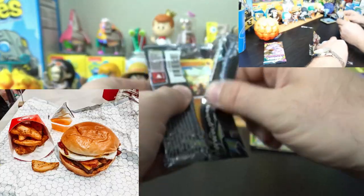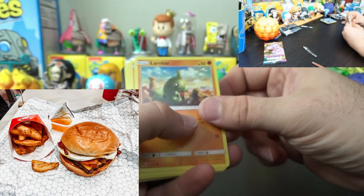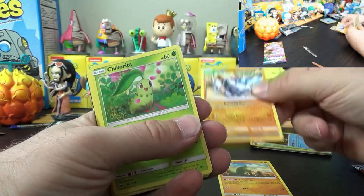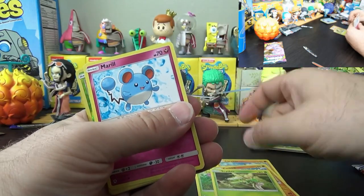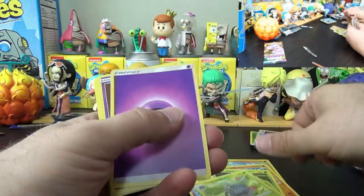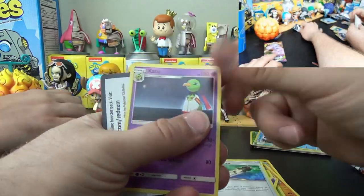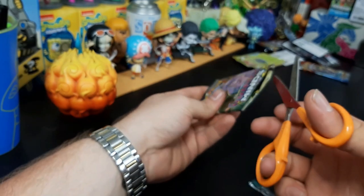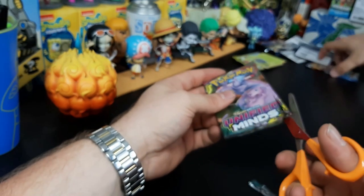Wendy's breakfast Baconator is really good - I just want to go ahead and say that. Their fries are really good too. I just want to plug Wendy's. Larvitar, Carbink, Chikorita, Scyther, Miltank, reverse Wurmple. Look - Tangrowth! Energy, Sableye, Electro Power, Exeggcute - code for you guys. Not a good pack. You gotta have bad packs to have good packs. Rickie baby, Rickie collection.